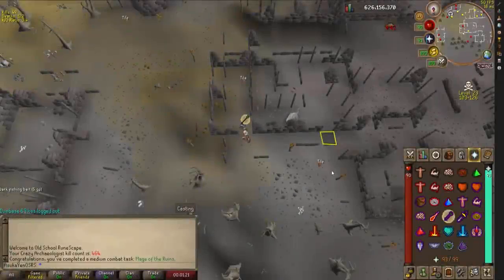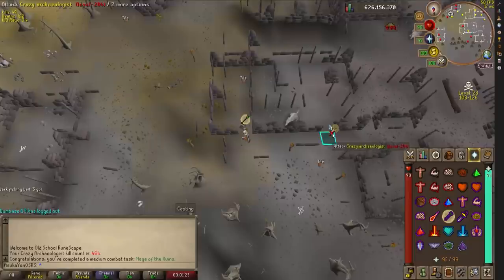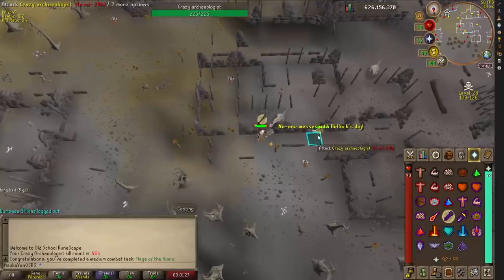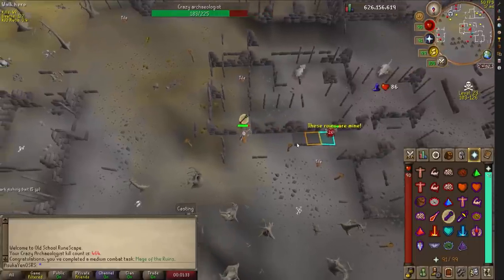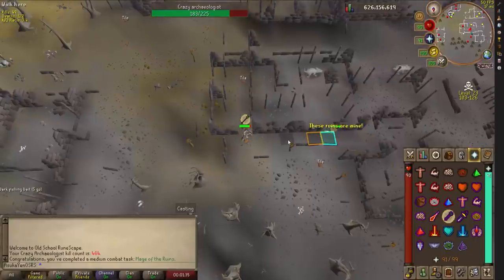Welcome to the best damn crazy archaeologist guide ever. In this guide we're going to be checking out everything you need to know about killing the crazy archaeologist. We're going to talk about hard requirements, suggested requirements, the location and how to get there, gear setups, and how to fight the boss. Without further ado, let's get started.